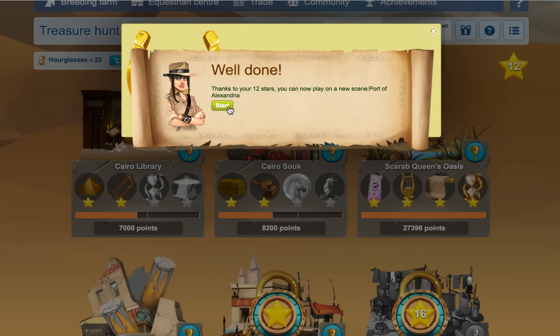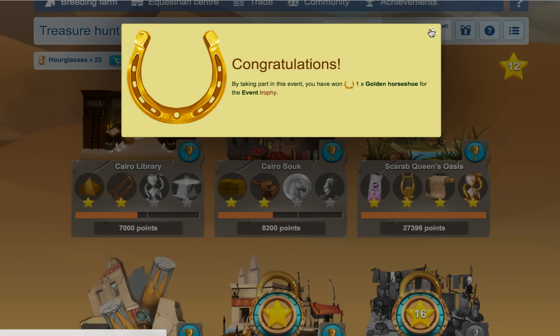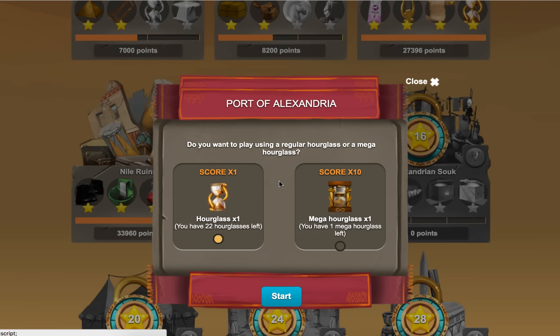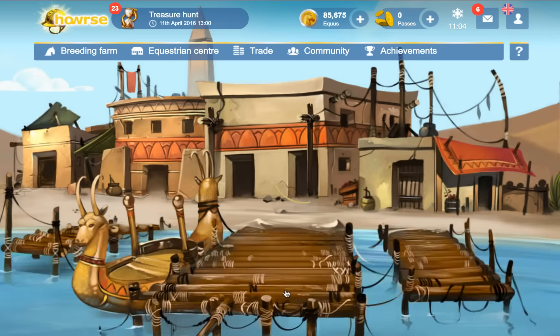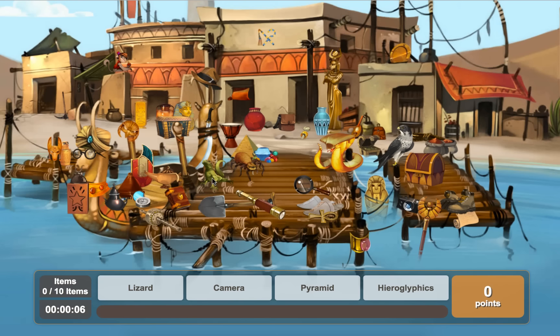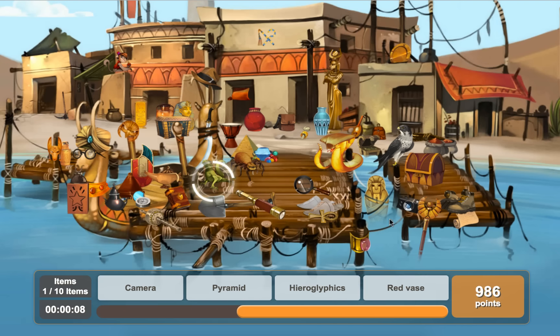Thanks to your 12 stars you can now play on the new scene, Port of Alexandria. And we got a golden horseshoe. So this was the one I wanted to re-show you guys when I was doing the test server. Because there is a pickaxe in this scene - not the shovel, the pickaxe here - and that took me a severely long time to find. If you were looking for it, there it is, because it drove me absolutely insane.